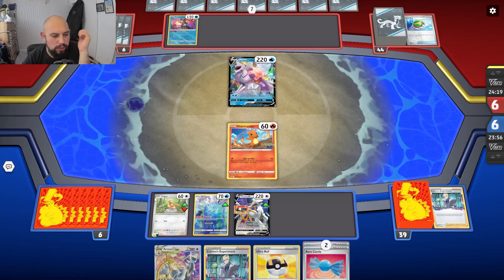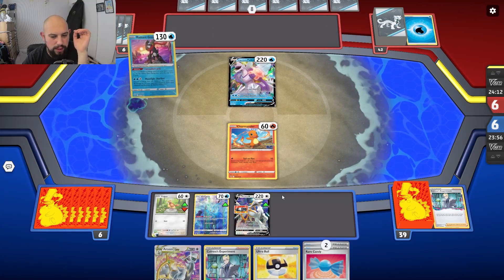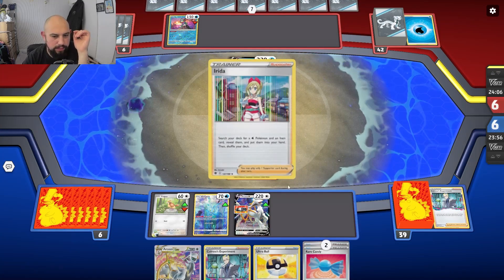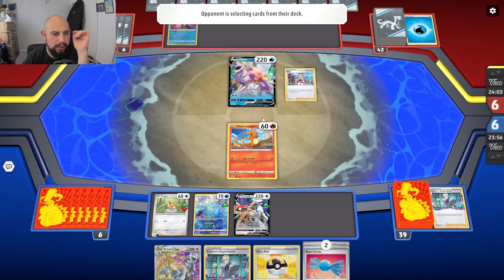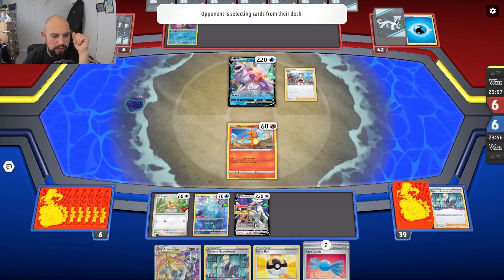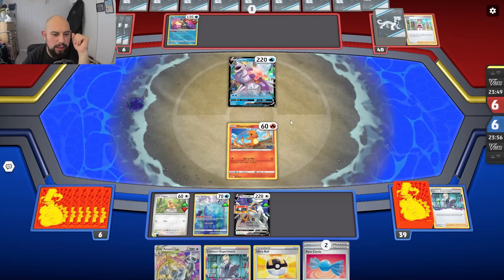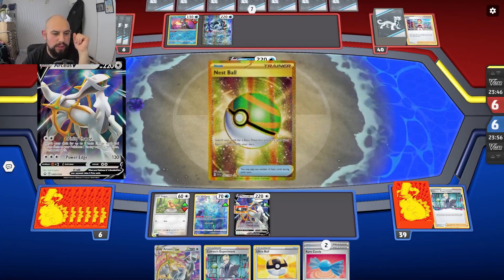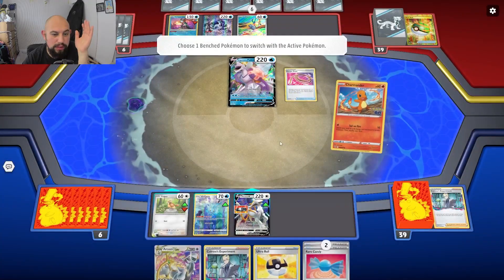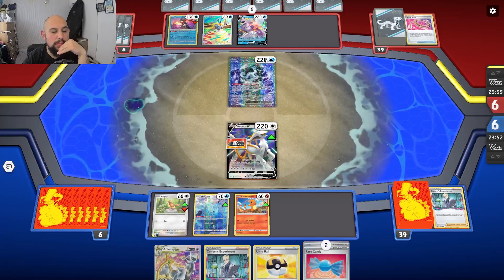The goal is to get Arceus from Iono, and if we get a PGR great — we'll put it into PGR on a Rare Candy, or we do a Charmander and everything else into Charizard EX. Accelerate energy, put the energy onto Arceus and swap him out, then attack with it. We're going to make the Arceus V Star attack for 230 with Choice Belt.